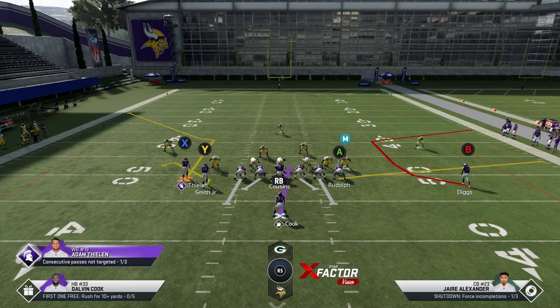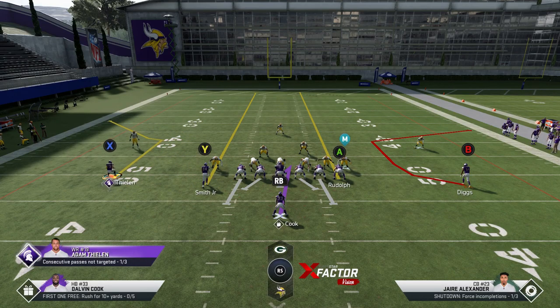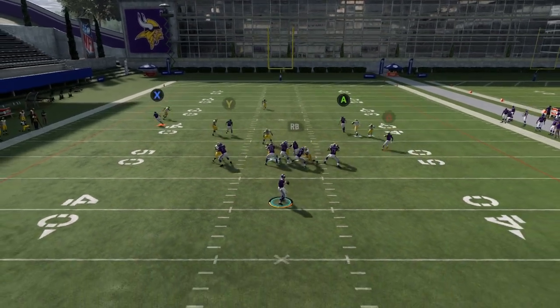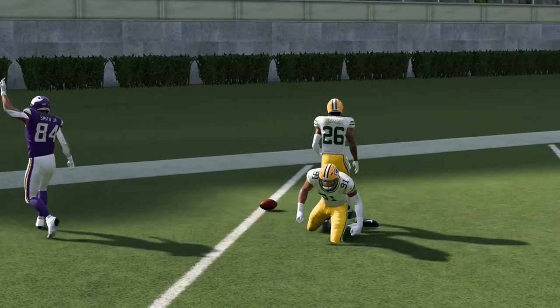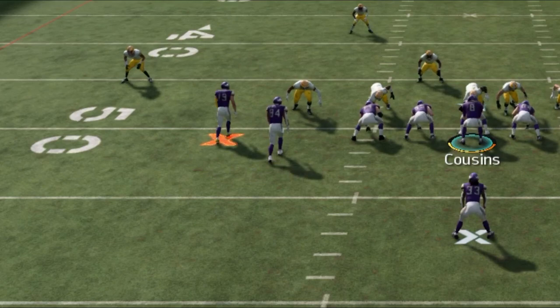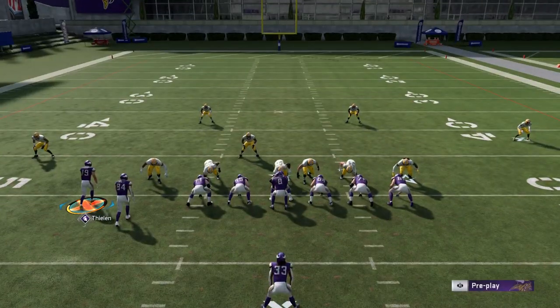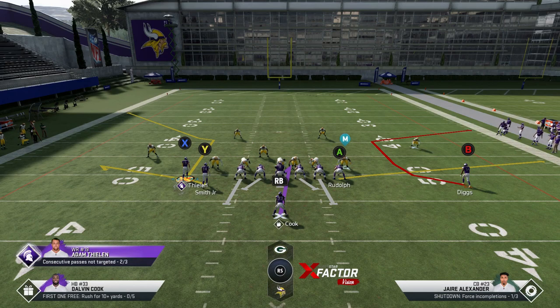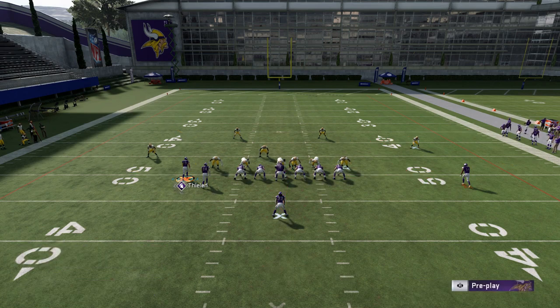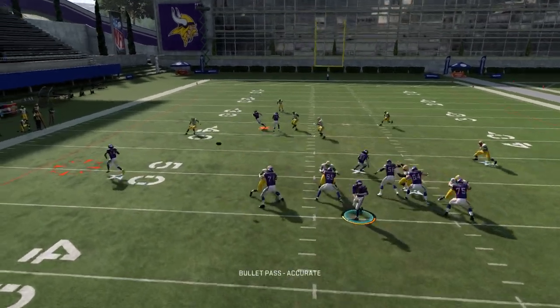If we have what looks like a cover three, this is where I'd get into that specific coverage touchdown look. I want to put the Y route on a streak, put the A route on a streak, and motion out the X-factor receiver. This is going to give a nice easy release right up the seam where the Y route can make some big plays as long as he can get over the top. That was actually my slowest receiver — I think that's tight end Smith Jr. — so you definitely want a faster receiver there, but you can see how he still gets gone.